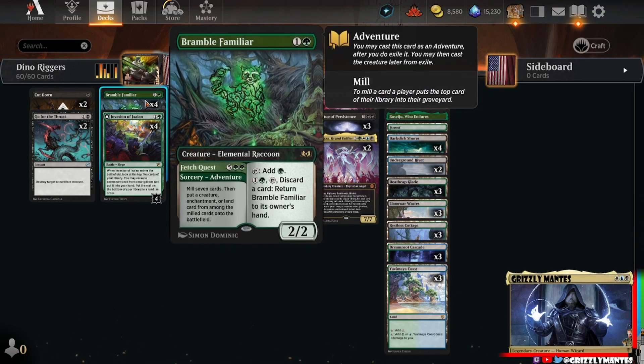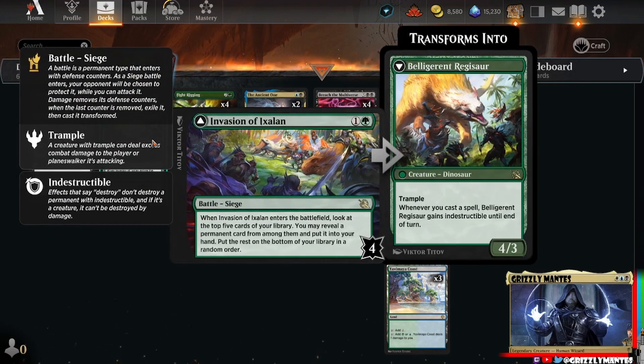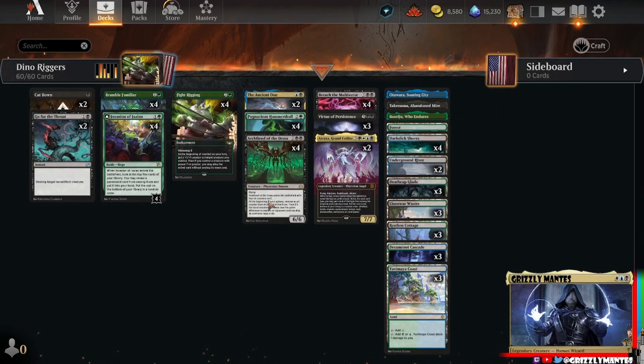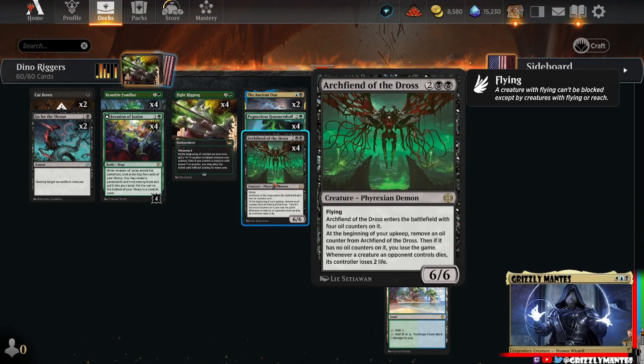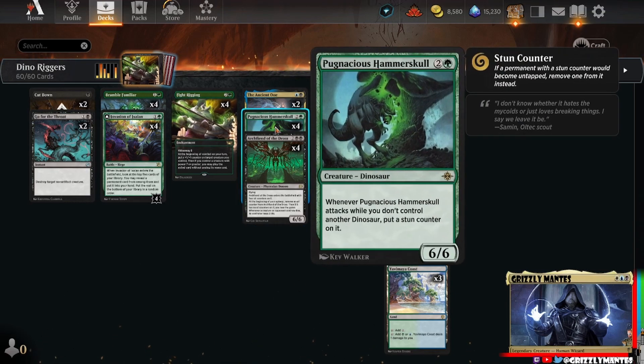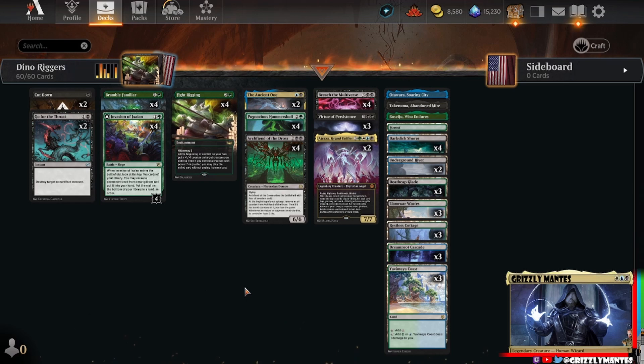To supplement Fight Rigging, we've got Bramble Familiar - not only does he accelerate us, but in the late game he lets us mill seven cards and find something from those seven onto the battlefield. Invasion of Ixalan lets us find our key creatures or Fight Rigging itself and can turn into a sizable Dino. And a favorite of mine: Archfiend of the Dross, a six-six for four with flying, enters with four oil counters - if we don't kill them, he kills us. Most importantly, he triggers Fight Rigging as soon as he hits the battlefield. That's the deck! If this is your first time at the Coliseum, smash that like button and subscribe.